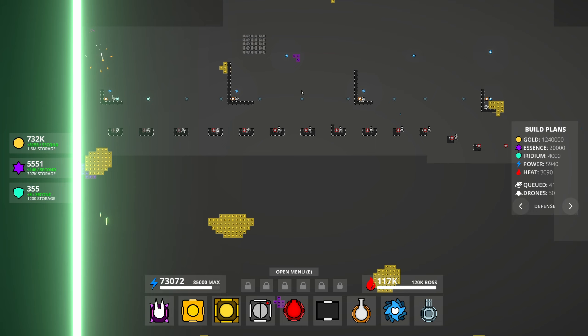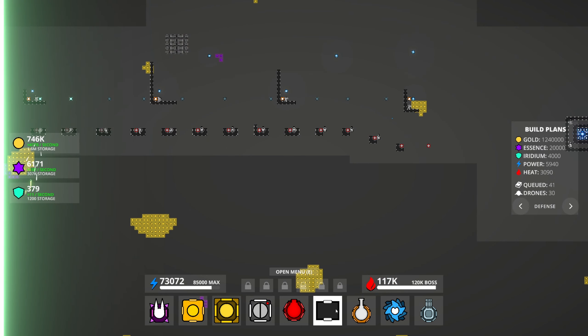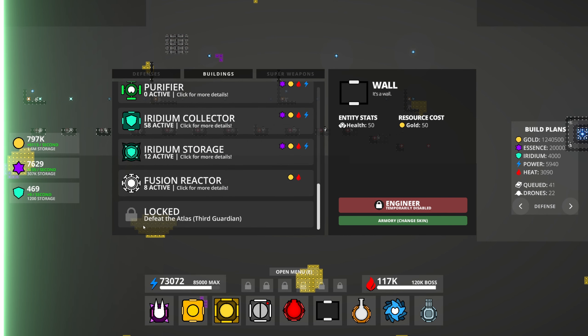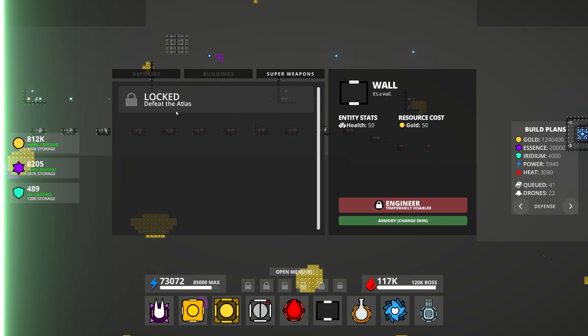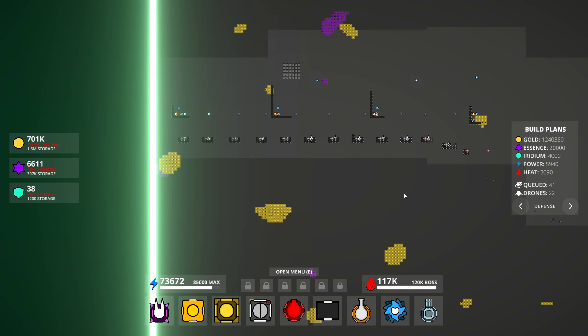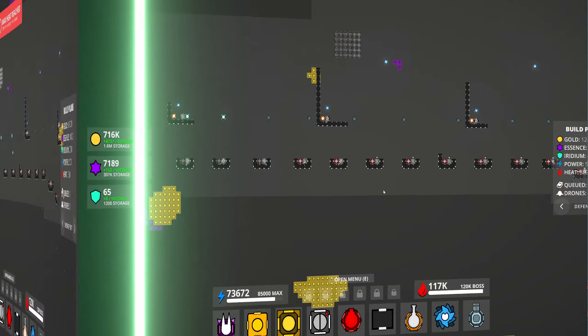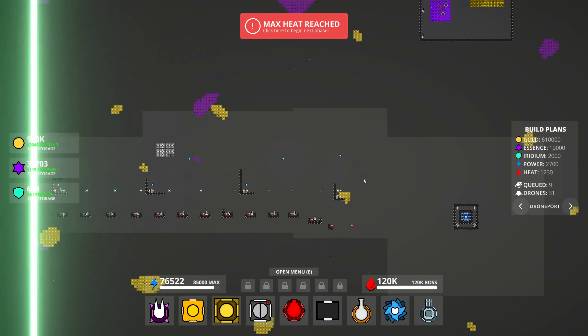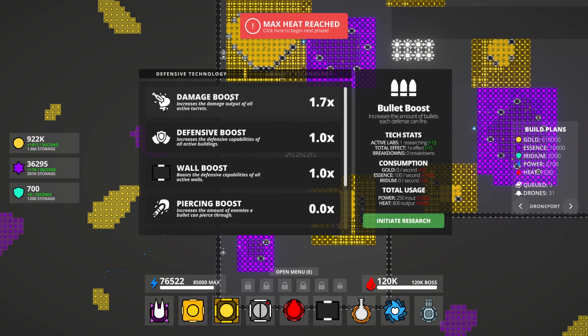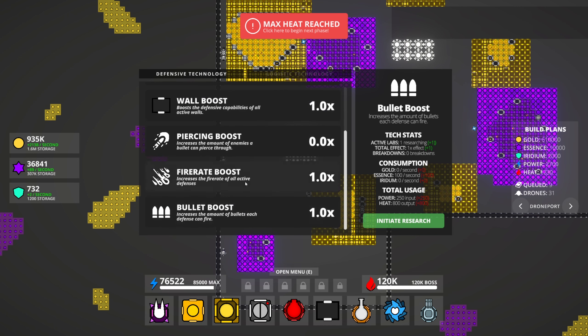Let's just wait a little bit longer, finish building up all these resources, and once it's done we'll go in and fight the Atlas. I can't wait — I think that's pretty much the only mission we have left: defeat the Atlas, the third guardian, and build the super weapon. The Atlas is the boss we're about to fight. Alright guys, we're back up to maximum heat. There's nothing else we can do.